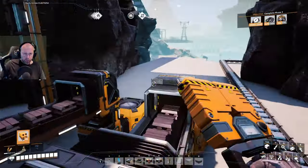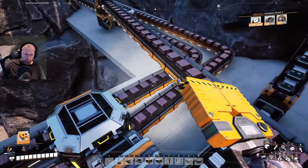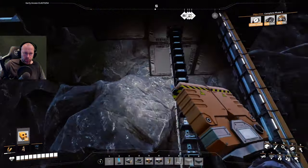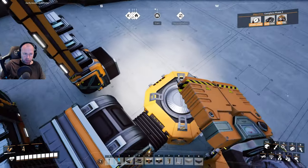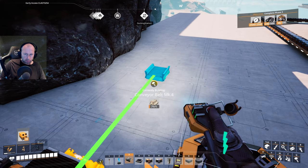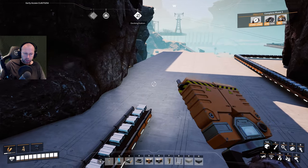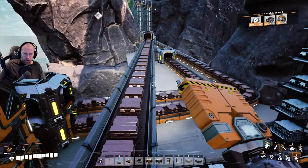After hooking up all the smelters for iron ingot and copying it up there, the iron ingot has a separate line coming here for the crystal oscillator factory.